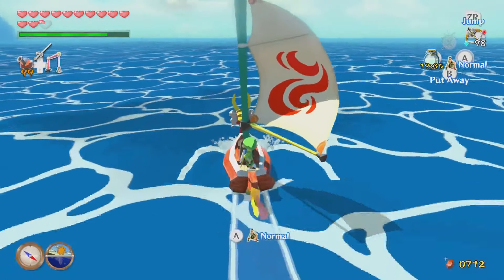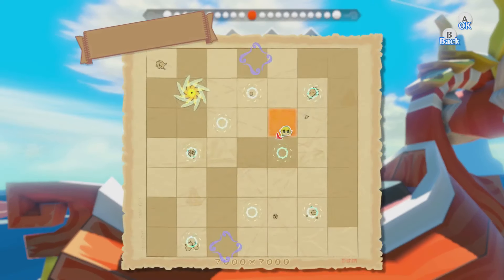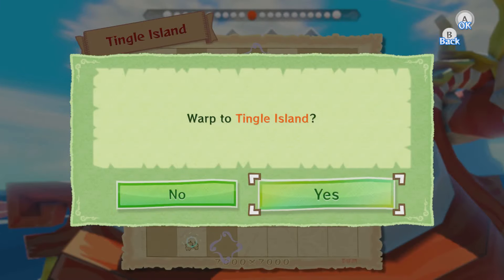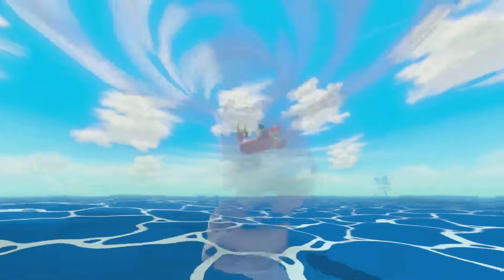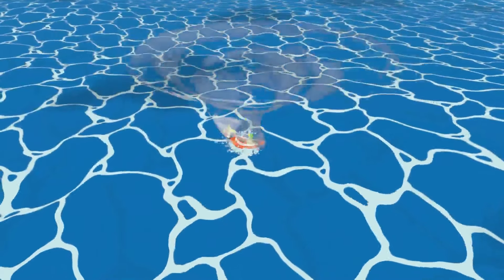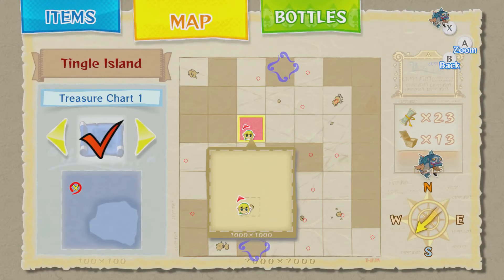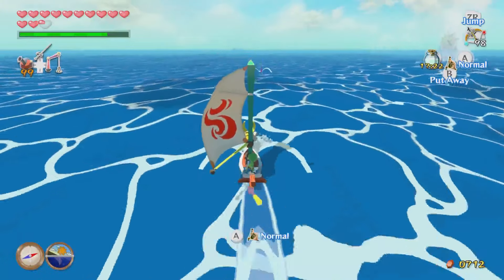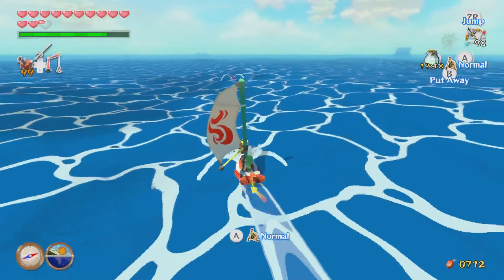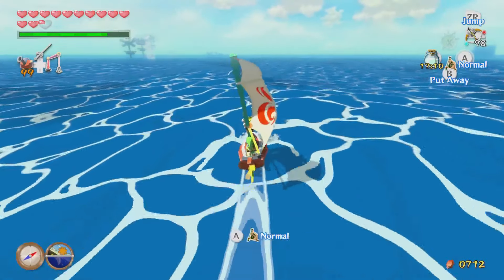Two more trees left. We're going to warp to Tingle Island and sail northwest — that's going to take us to the Mother and Child Isles, which is where we got our fire and ice arrows. That kind of makes sense because she was the queen of the fairy world, therefore she's the mother of all fairies. It's a big island and a little island — the obvious connotation. But I bet it's also because she's the mother of all the great fairies, and by association all the regular fairies. Grandmother, I suppose.